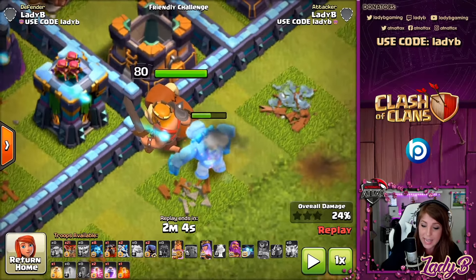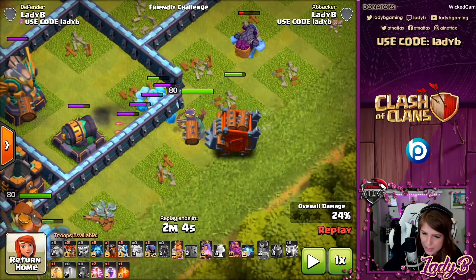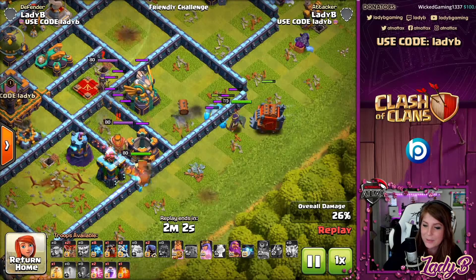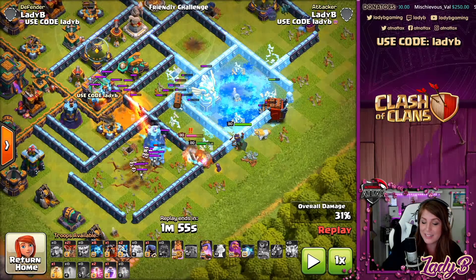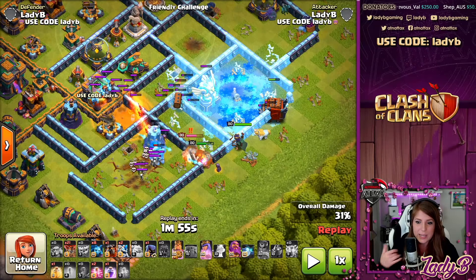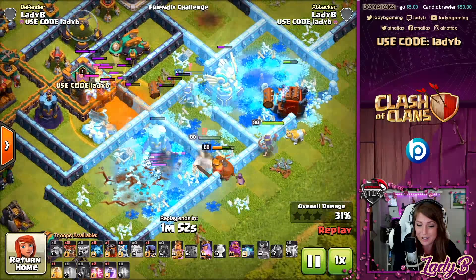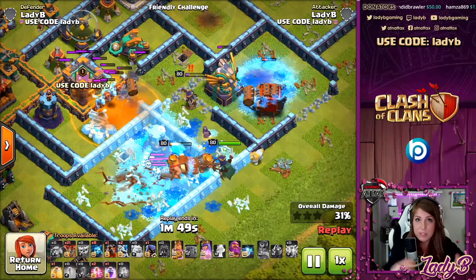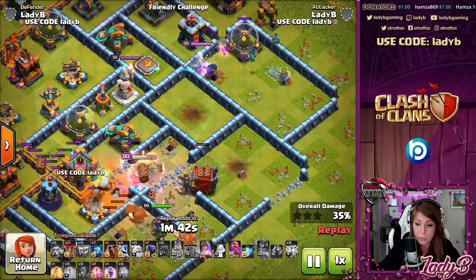I've got the Yak working along with my king and the unicorn with the queen — which is hiding right behind the log launcher. This really is a nice combination, keeping that queen safe. Since I'm not doing a queen charge, it gives the queen a little extra buff. I like this coming in with a hero dive — it's nice to see you can keep your queen moving along, and this Yak really does help quite a bit in doing some tanking. These are great combinations for this particular strategy: the Yak with the king and the unicorn with the queen.